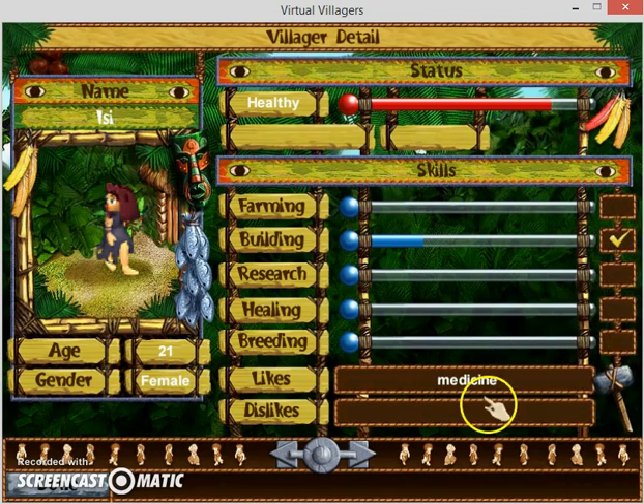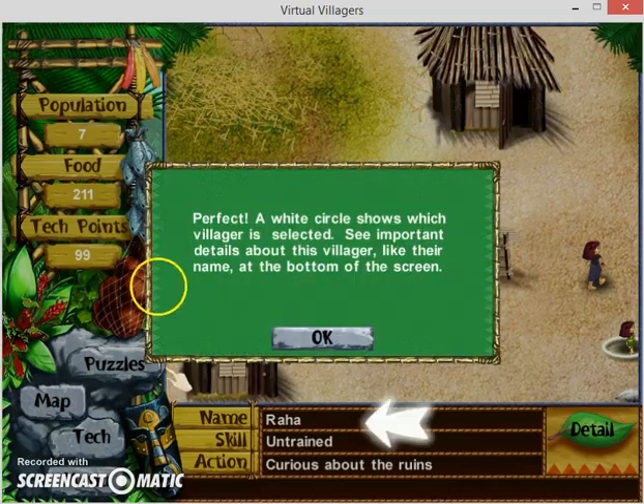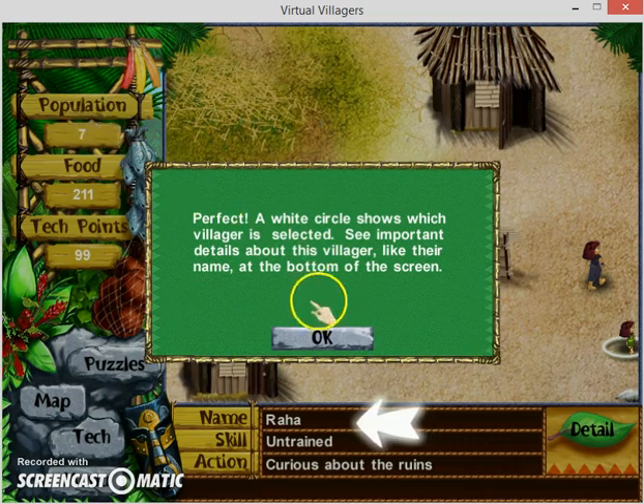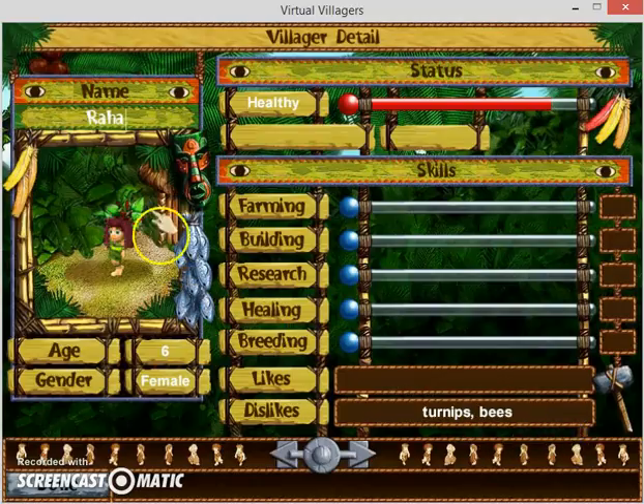Let's just set building for now and name her Judy Andrews. You can use the arrows to navigate between each of the characters - right now I have seven of them on my island. A white circle shows when a villager is selected, and you can see more important details like the name at the bottom of the screen.